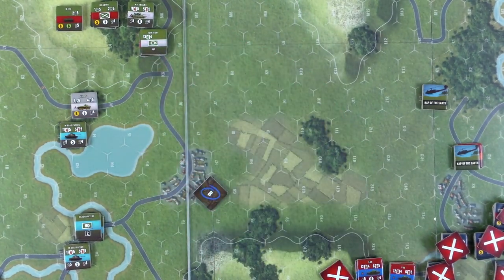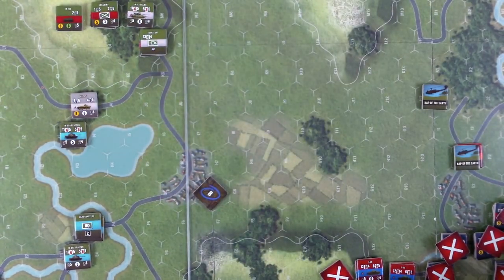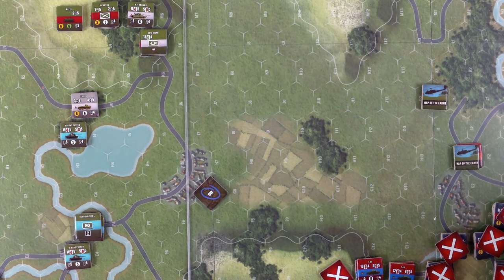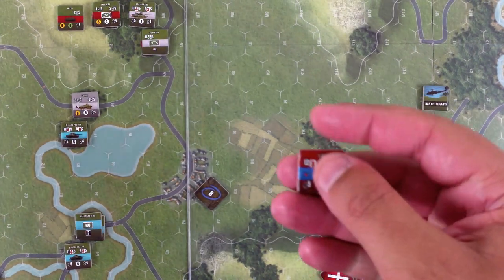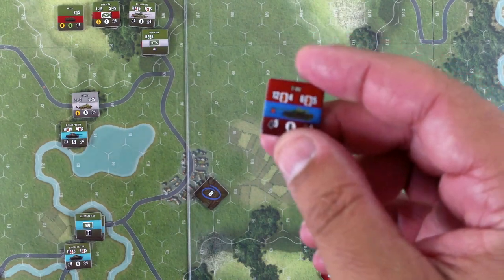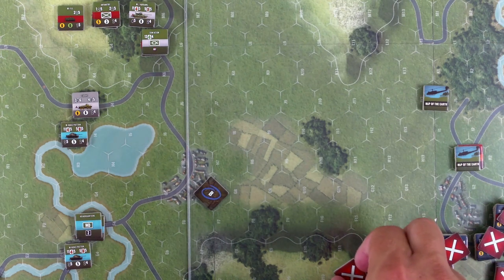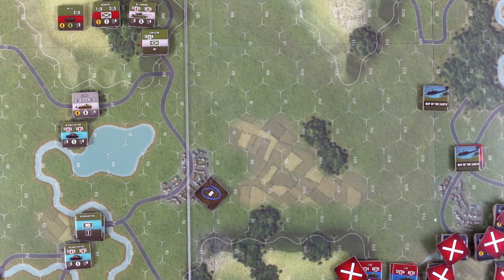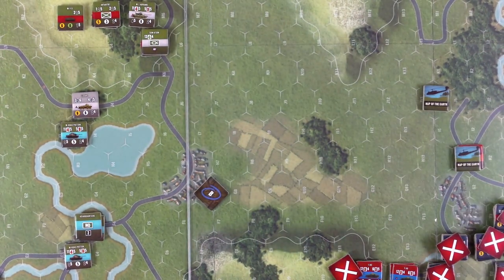The T-80 has reactive armor — you may have seen that in photos, it's a bunch of panels on the outside that explode outward when a missile hits. That gives a minus one to the attacker's target number. So the attacker hits on a four instead of a five because of reactive armor against a missile. We got one hit by NATO, one block by the Soviets — uneventful. Soviets don't care.